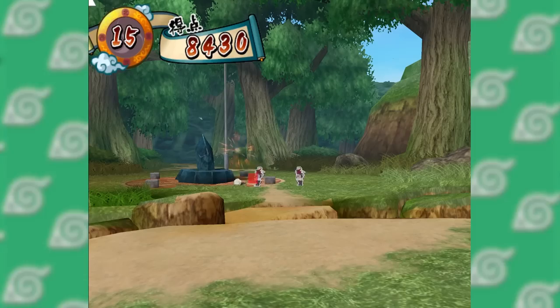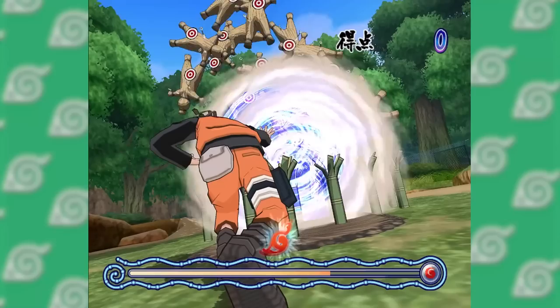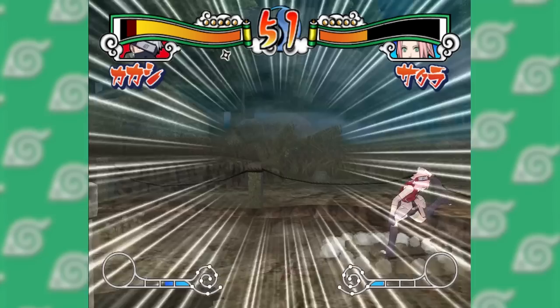This game also has the minigame mode, but these are the exact same minigames from Clash of Ninja Revolution 1, just with the Shippuden versions of the characters. This is an interesting peek into how much the developer put into trying to give both the Japanese and Western audiences the same features in different games. Overall though, this really does feel a lot like the first Revolution game feature-wise, just with Shippuden characters. I enjoyed my time with it, but I didn't spend all that much time with it after playing through the story mode.